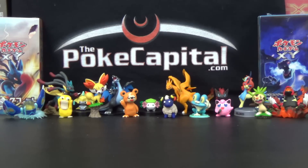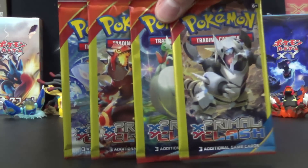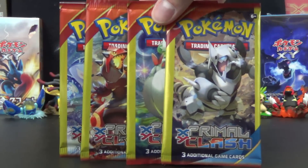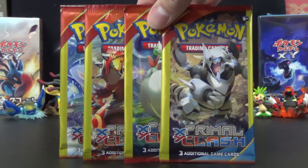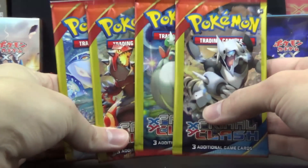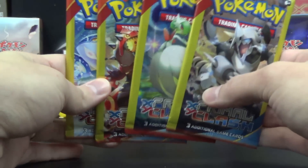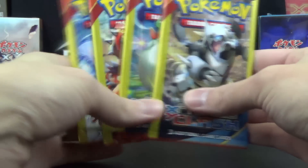Hello again YouTubers and Pokémon fans. For today's video we have four Primal Clash packs from Dollar Tree — we did this before for Fates Forces and they're keeping them at Dollar Tree. These packs are just a dollar each, but they only have three cards per pack and no code cards. You can still get EXes, but you don't get a rare in every pack, so the odds of getting the good stuff are tough.